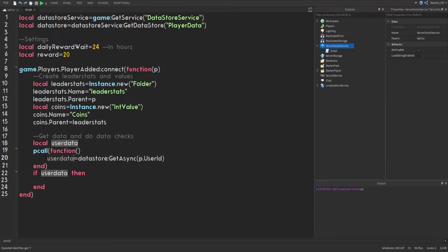Think of it like four doors labeled with user IDs. If a fifth, brand-new player joins and their user ID isn't one of the doors, it doesn't exist — so GetAsync returns nil. But if that door does exist with the matching user ID key, you open it and get the information stored behind it. That's how we know whether a player is returning or brand new.